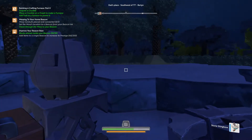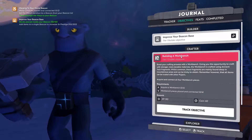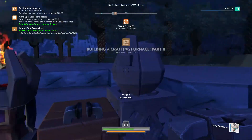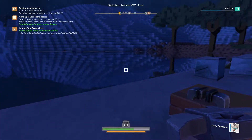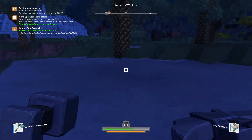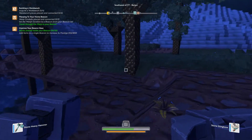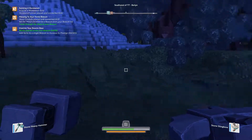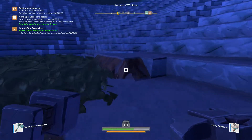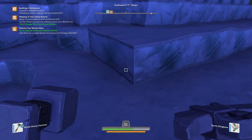I don't have anything to smelt down right now. Complete objectives — build a workbench. So that's going to be our next one that we're going to go for. Let's go find a place where we can do some mining. Be nice if I could find a cave here.